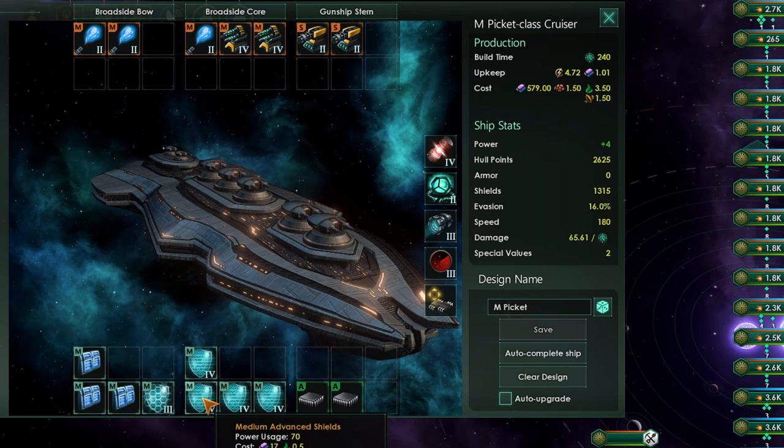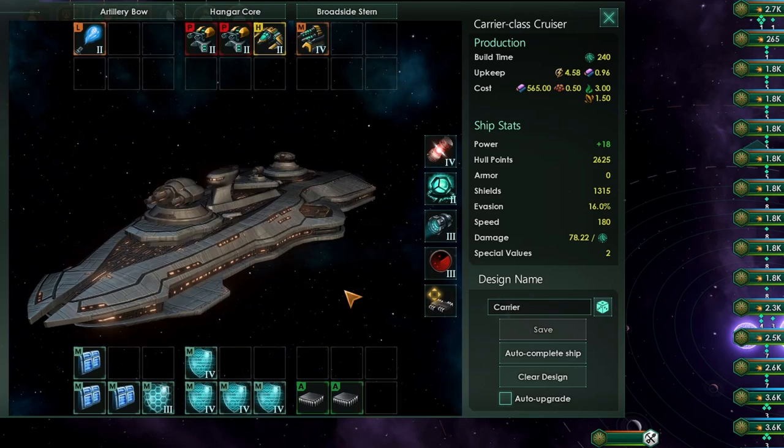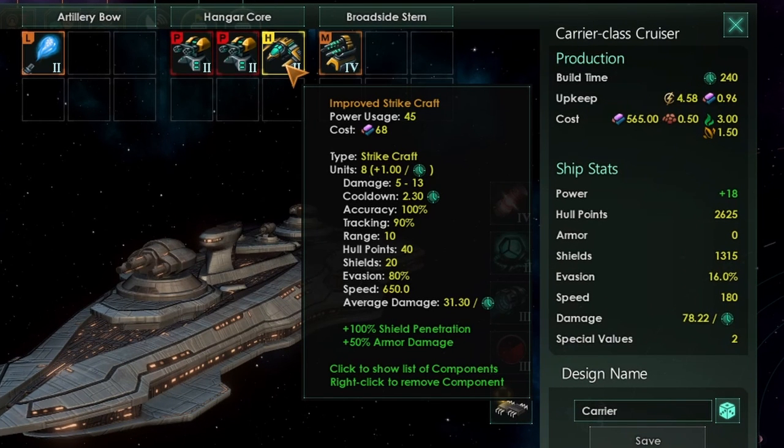Against missile corvettes specifically, there is one little tweak you could make that would improve the design. Here is a carrier cruiser. I've swapped out the medium slots and the small slots for a large and a medium weapon, and I've also got a hangar core in the center of the ship. This hangar core is going to let me have strike craft. They are really, really good at negating the evasion of corvettes. They're also fantastic at taking down enemy missiles. So this ship type will perform slightly better than the M Pickett design against missile corvettes.